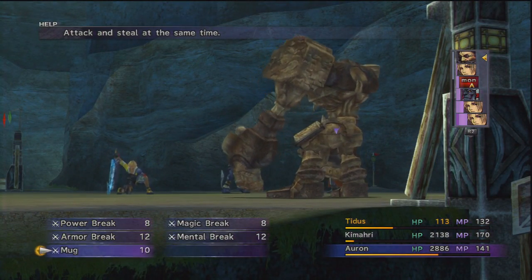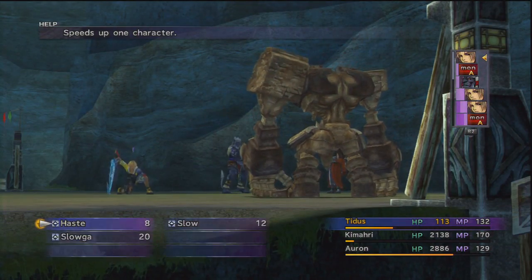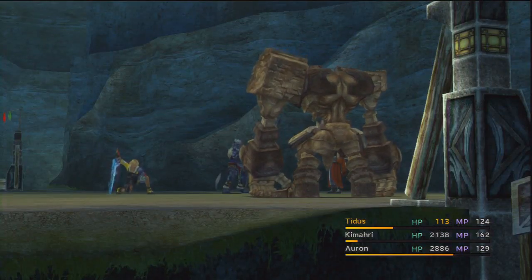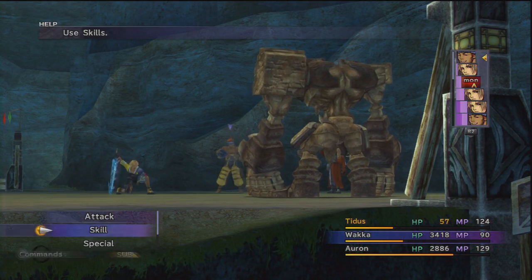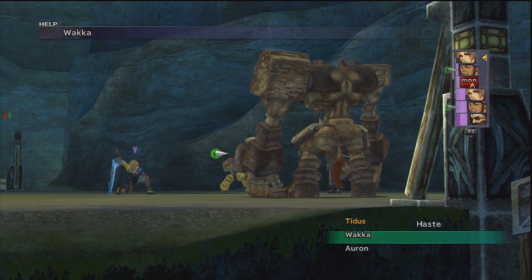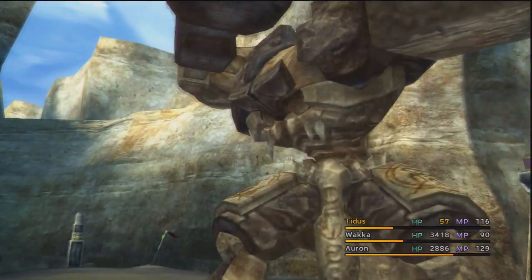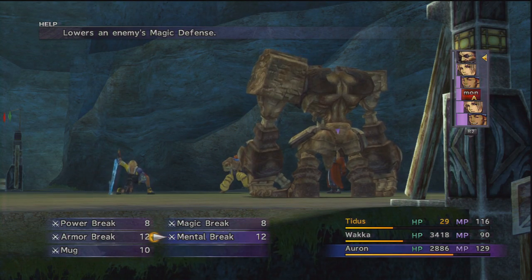Tidus didn't even do that much damage that time. Now we're going to Mental Break the boss, which means Kimahri will start hitting harder with his magic as well — it's like Armor Break but for magic. We'll also Haste Kimahri so he starts getting goes. That's one thing I don't like about him on Lulu's path — he's barely getting any turns in. I may as well just swap Wakka back in. We'll equip him with this Scout, which has Sensor and Strength on it. We'll Haste Wakka. It's a shame — we Hasted Auron and then he immediately died.